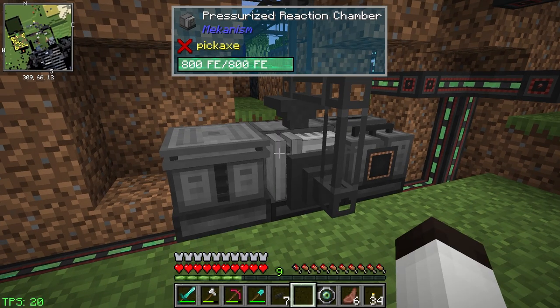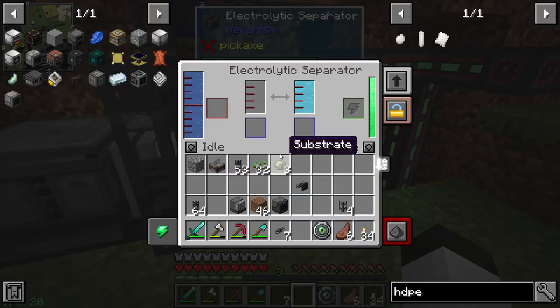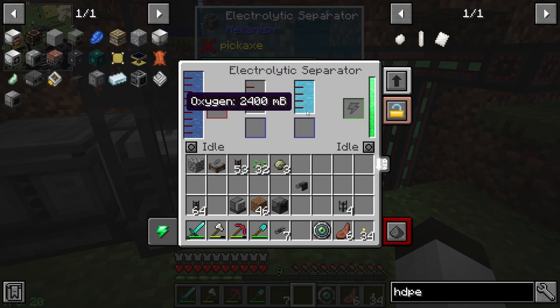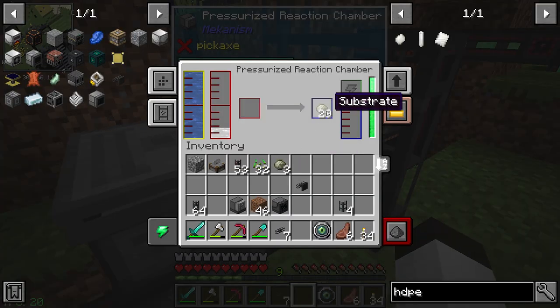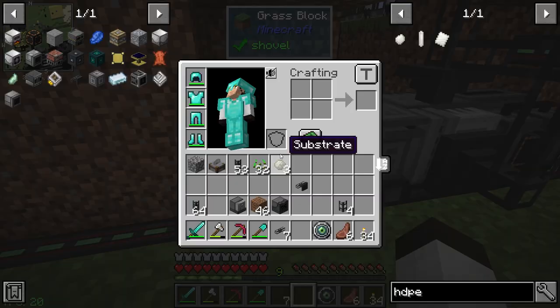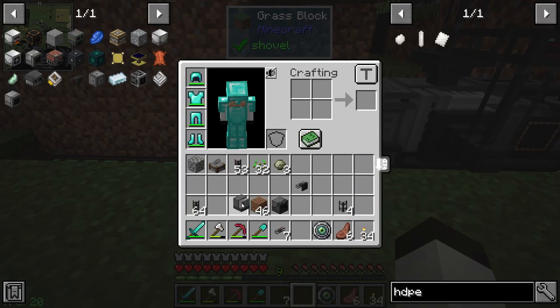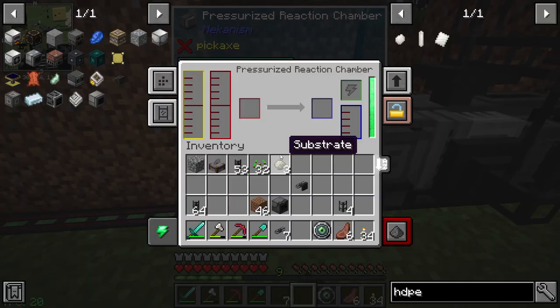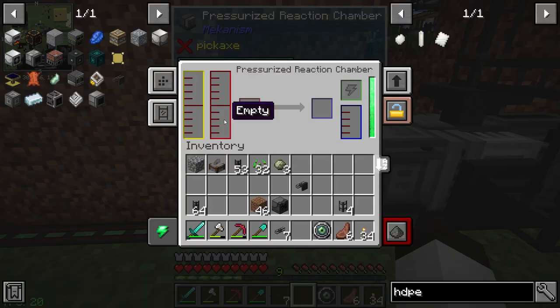We've gotten rid of that material, you can see it's making hydrogen. Why did it stop? Because we're not having enough hydrogen — because we've filled up the internal tank of oxygen, which we will use in a second. Something still bothers me here with the importer not picking stuff up, but we'll figure that out. So now we have liquid ethylene, and we have to put it into a pressurized reaction chamber again — the next pressurized reaction chamber.